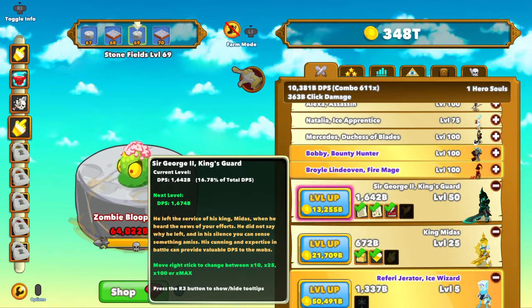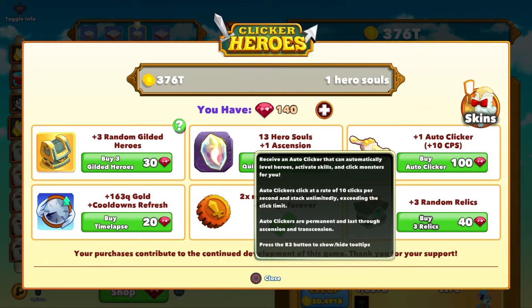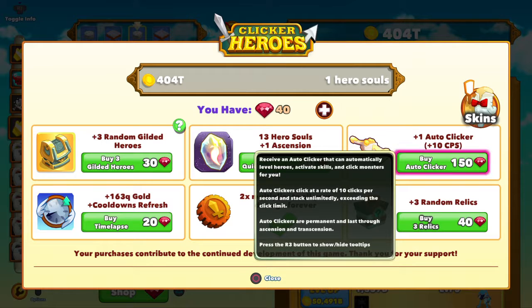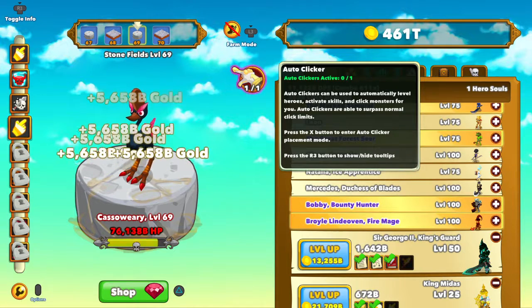But what I have got is enough rubies saved up to buy this, which I'm going to — buy Auto Clicker. Okay, close. And there's my Auto Clicker, which I believe I just switch on.